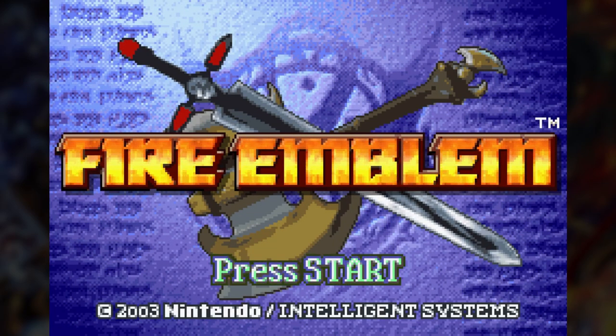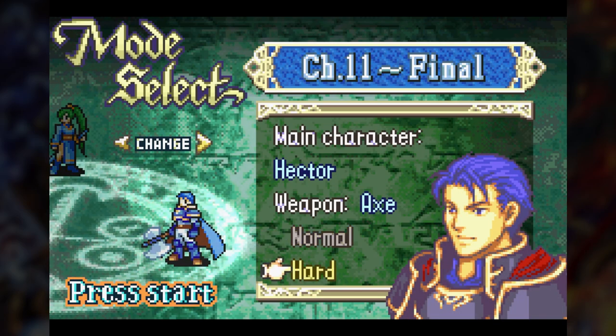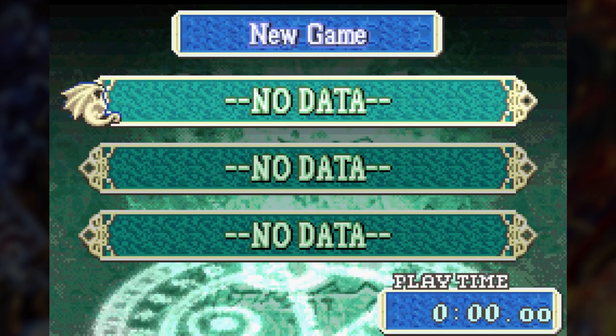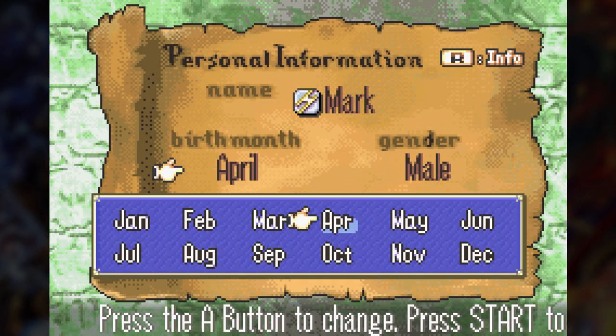Hello everyone, my name is Hauvie. In this video, we are going to see if it's possible to beat Fire Emblem: The Blazing Blade using only Eliwood and Hector. This is going to be a Hector hard mode playthrough, and as for the tactician, I do want to make my affinity the same as Hector's. I don't think it will matter much, but I might as well do it anyway.